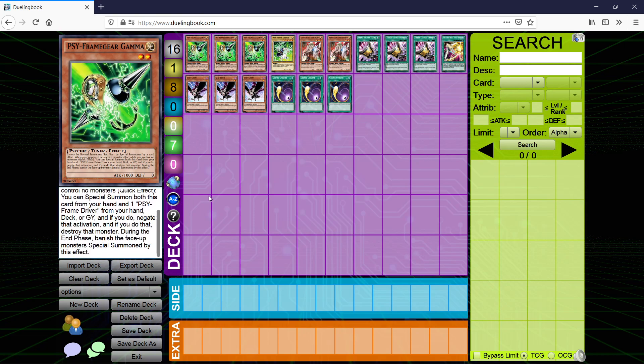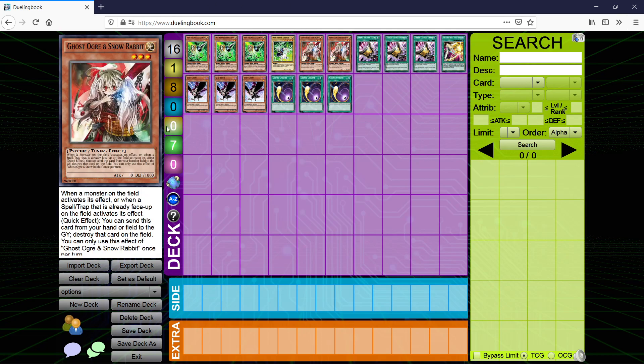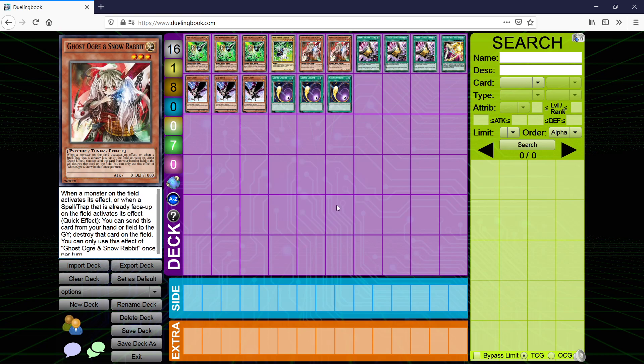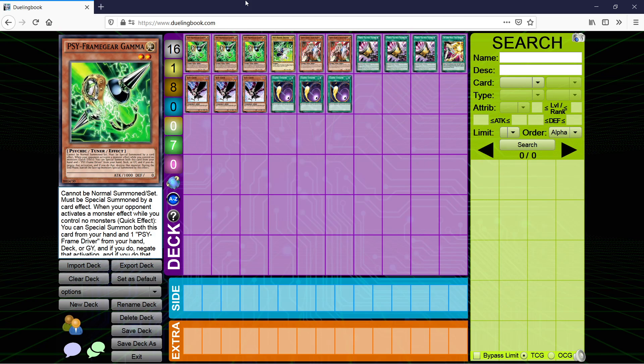When you negate with Gamma, unlike Veiler and Ash, you also pop the monster — so your opponent has one less body. In a lot of decks that run extenders, that can come up a lot because they can't just summon an extender and continue the combo chain. Ghost Ogre is another alternative — really good against certain field spells. You send it from your hand or field to the graveyard and destroy that card on the field. The thing is its usage is limited because it's only really good against cards that have to remain on the field to activate effects, which boils down to field spells and certain monsters. In a lot of matchups you pop it but it still gets the effects. It has utility similar to Gamma since they have one less body, just not as good.